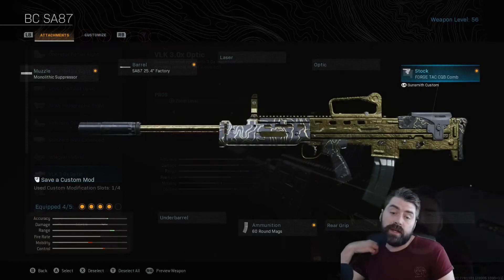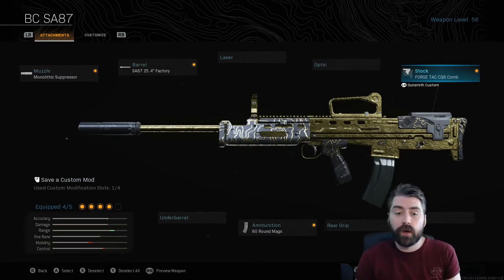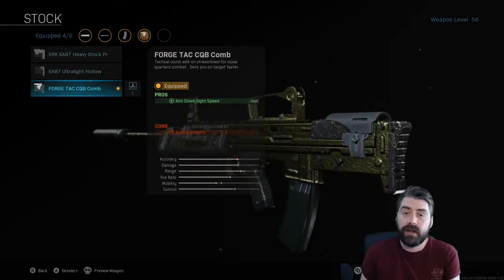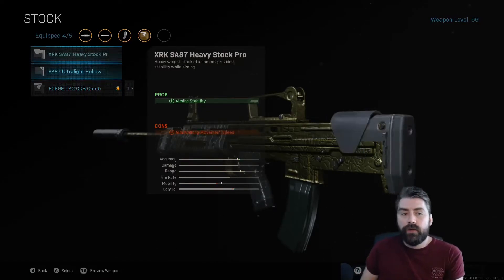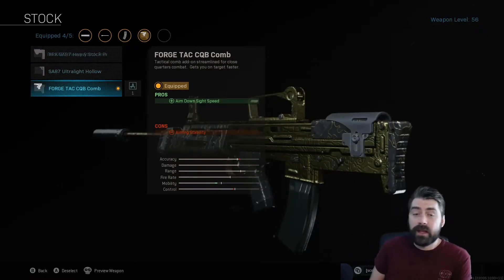The next attachment is the Forged Tac CQB Comb stock. Plain and simple, it's for aim down sight speed. If you haven't got any attachments boosting ADS speed on this gun, you're going to be useless in close quarters situations — the mobility drops way too low. If you use the heavy stock, for instance, it's terrible. So I go with the Comb stock for that reason: gotta have a little bit of ADS speed.